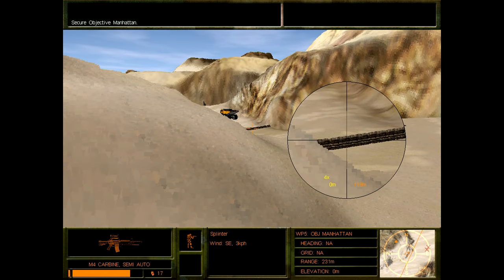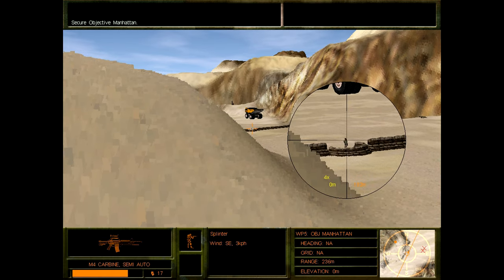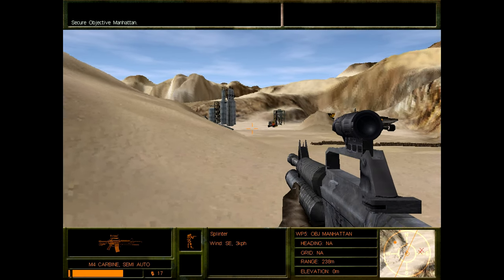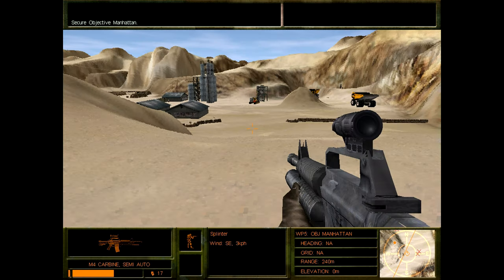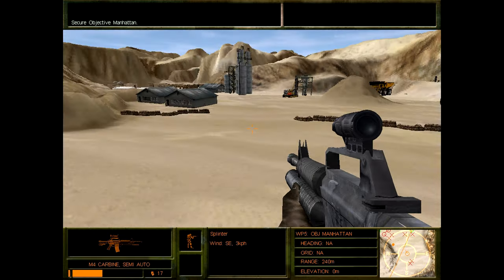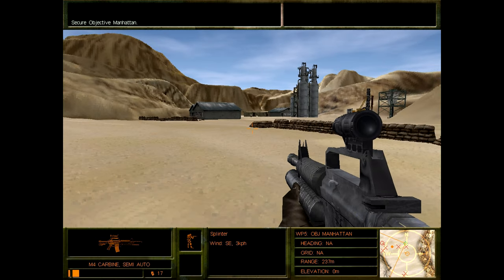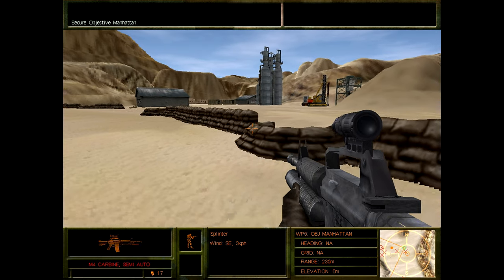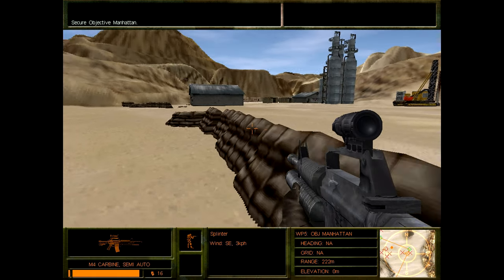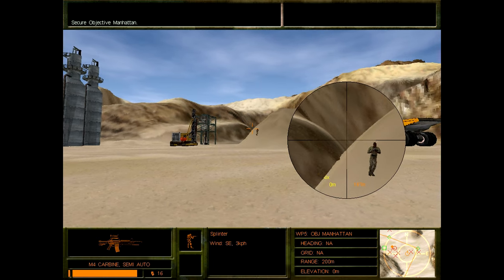Slowly sneaking around here. Boom, headshot. Let's make a run for cover here. I think we could just kill that one. Let's move up.